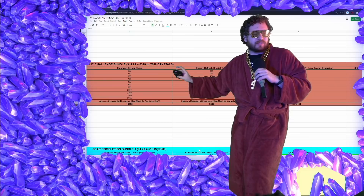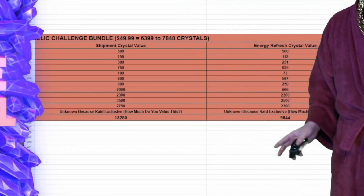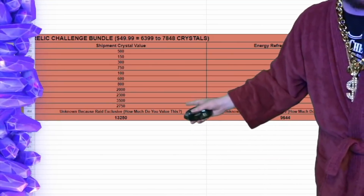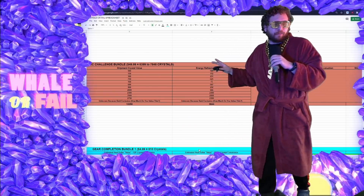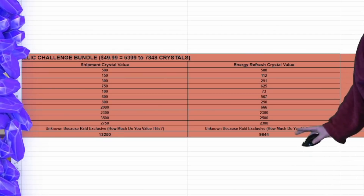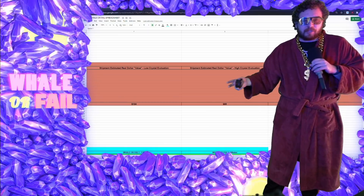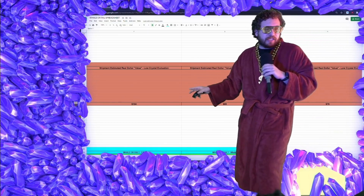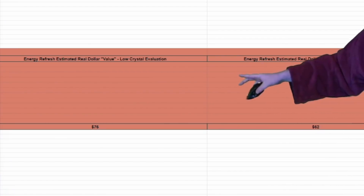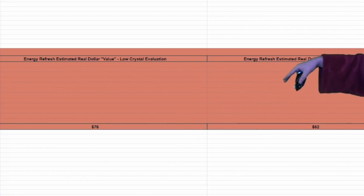Looking at the pay-to-play shipment analysis — if you want to total everything up in this pack, in total we're looking at about 13,250 crystals in value. Looking at the free-to-play analysis focused on the energy refresh cost, you're getting about 9,644 crystals in value. So if you're a whale and buy out of shipments, this pack — taking everything at face value — you're getting about $104 to $85 of value. The energy farm analysis means you're getting somewhere between $76 and $62 in value.